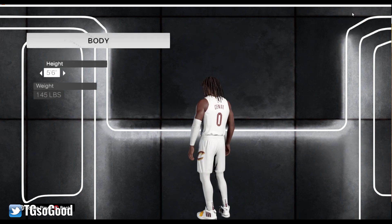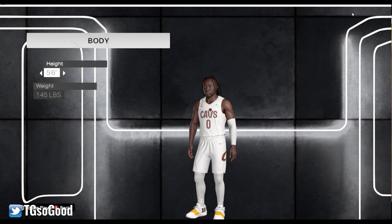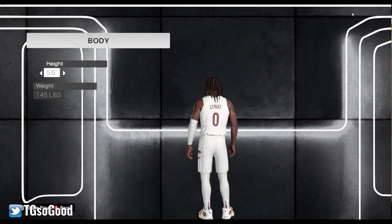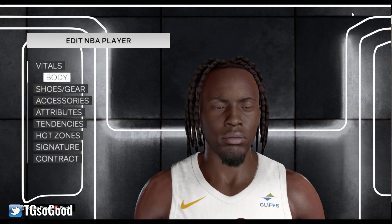He has all of Damien Lillard's ratings so he can dunk, but he doesn't have all of Damien Lillard's animations — just some randomized animations. Feel free to check them out. It will say Sinat on the back. You can go play with him and do whatever you want.